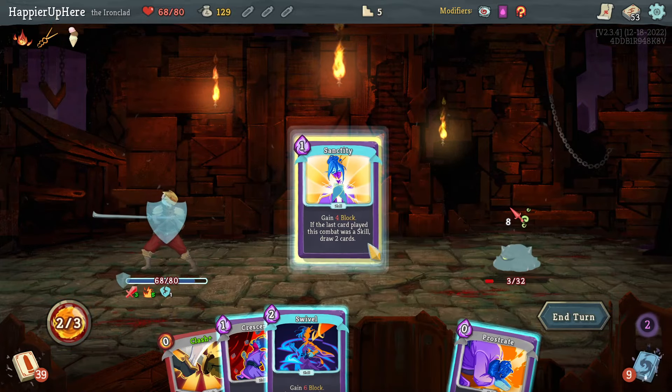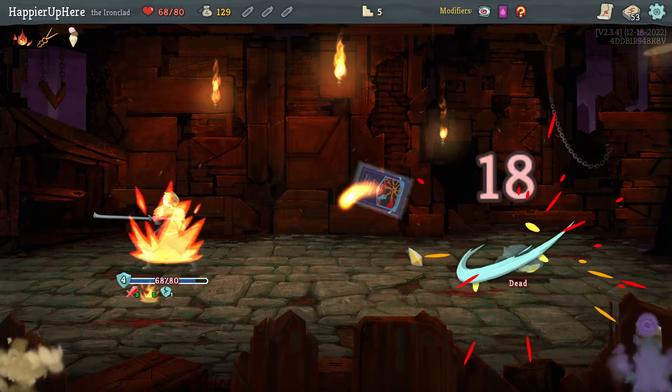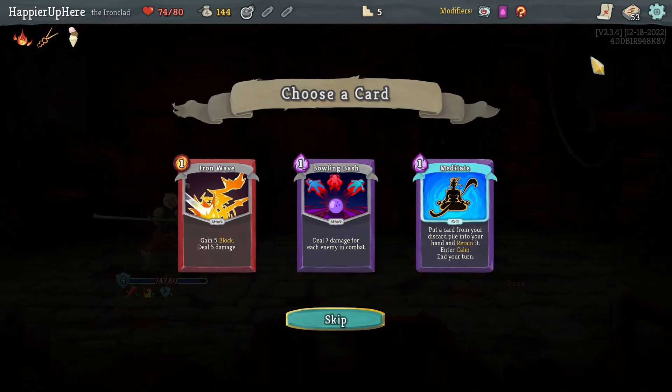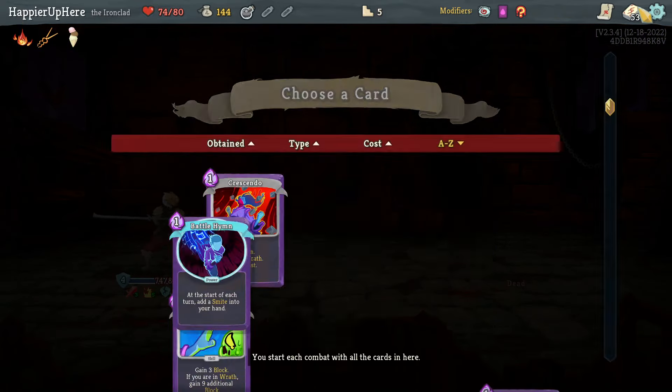That would have been enough to kill — I delayed it for no reason. Looks like I won't be able to kill at all. Reach Heaven doesn't work. Got a Smoke Bomb potion which I probably don't need. Iron Wave, Bowling Bash, or Meditate — Meditate might be a great way to exit wrath even though I only have one copy.